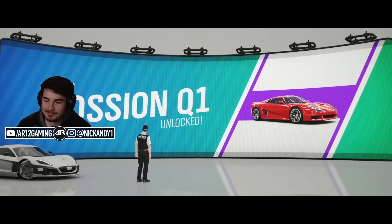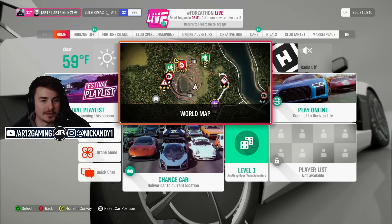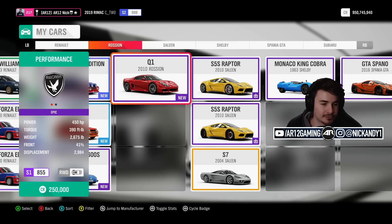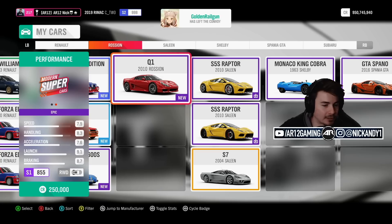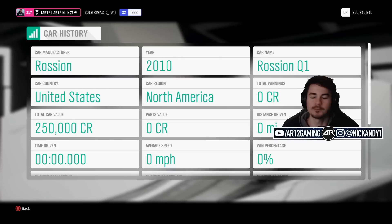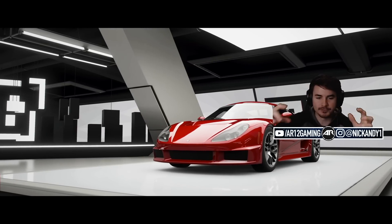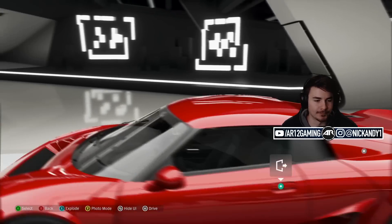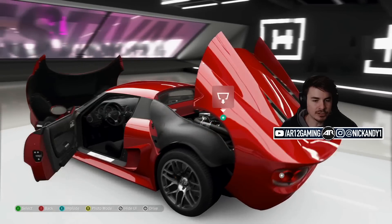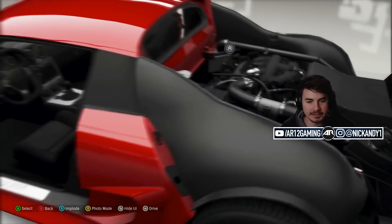The Rossian Q1 has been unlocked — I think it's safe to say we've never unlocked a car so easily before. Little 450 horsepower, two-and-a-half-thousand-pound American-made car from the United States. This car is kind of interesting because it's like a mishmash of so many other cars. It uses bits from Noble — you definitely get some Noble body inspiration from this thing. The engine in the back is actually a Ford twin-turbo V6.